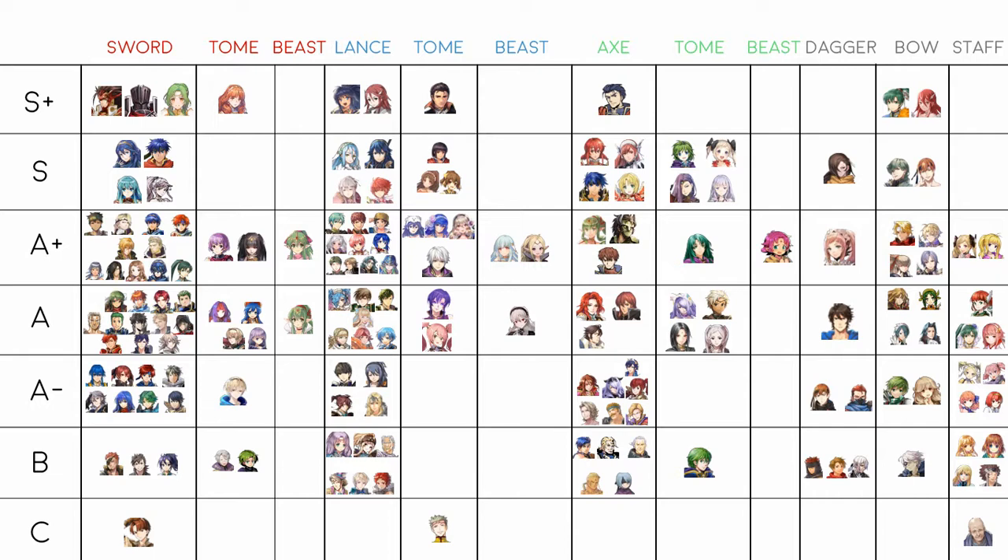Robin male is in A+ — raven tomes in general are really underappreciated and I think Robin deserves to be up there. In A rank there's Ursula and Mae. Ursula can run Blade tome but not to the extent of other blue mages. Mae has poor speed but she is essentially the blue version of Sanaki and Lilina — an amazing Raurraeven user for blue, and she's placed here for that reason.